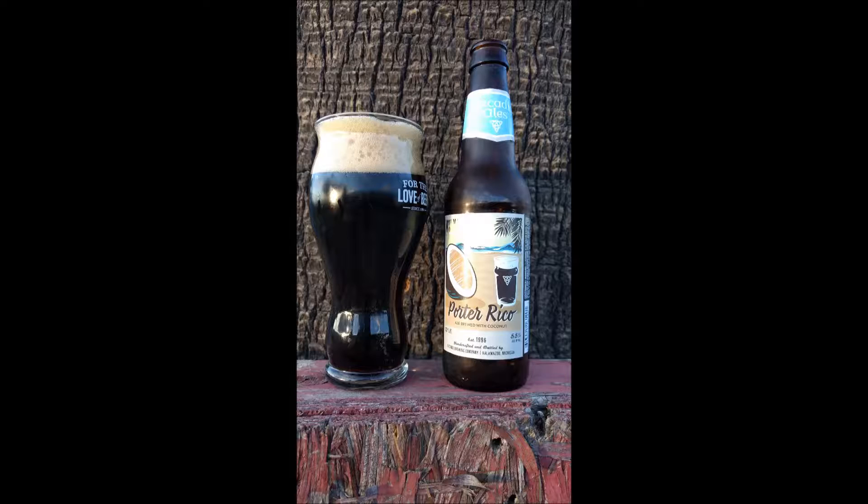Its aroma — overall it's chocolate and coconut. The appearance is dark brown verging on black with a fluffy light brown head. The flavor starts off with a big burst of coconut, fading to allow notes of coffee and chocolate to come through. The mouthfeel: it's a medium-bodied beer on the lighter side of medium and it's well carbonated.